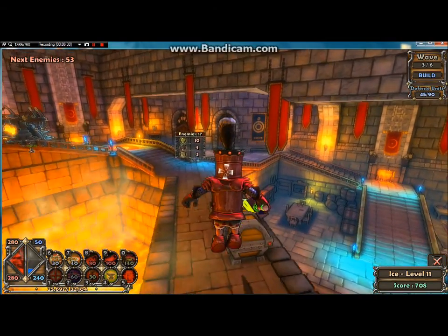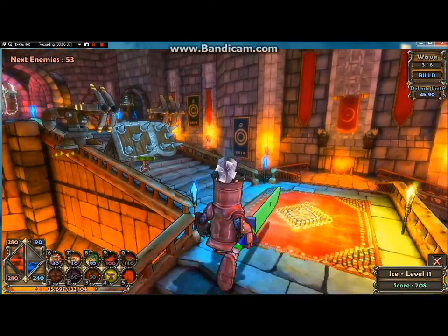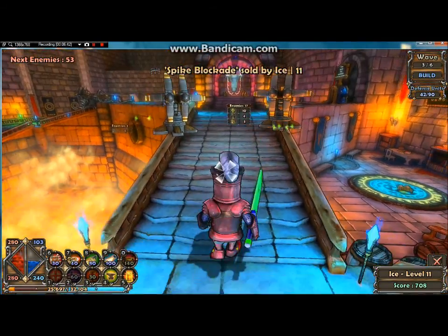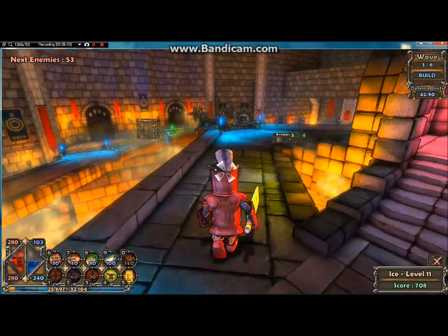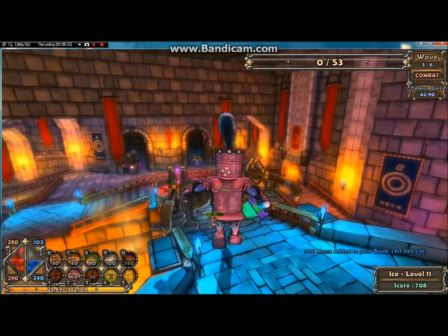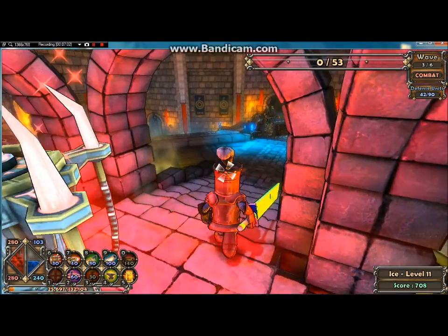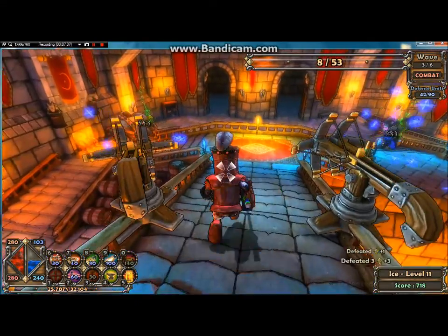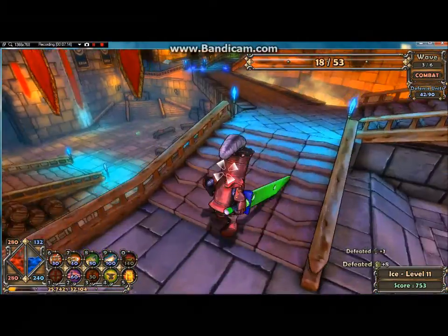All right, we're just going to grab this mana over here. I thought that was going to sell for more — we'll just G it up. I'm basically going to be replacing these walls with slice and dice blockades. They're a little bit more squishy, but they do a lot more damage. And with these harpoons and us being tower build squires, that's going to be pretty good — it's going to be worth it.